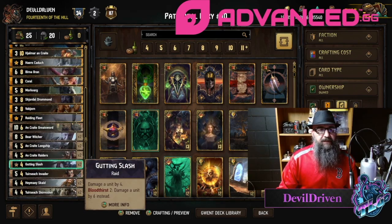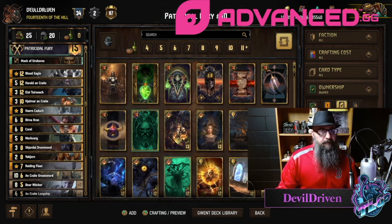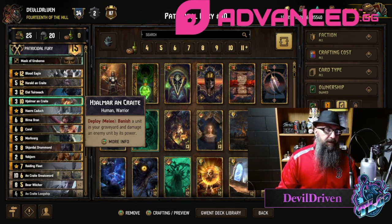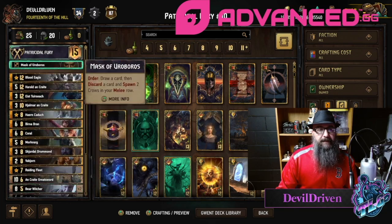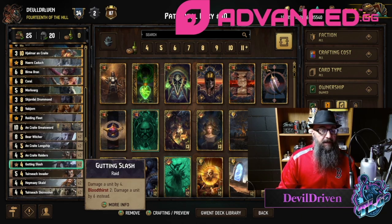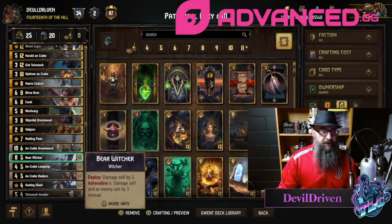Bob Jorn's got Raiding Fleet, two Gutting Slashes, and Blood Eagle. You're still running good removal — Yalmar can take out Akashay if you need to. The second one, the first one you can actually take out with Scortle if you thin properly. You can go all the way to zero with this deck, which is kind of nice. Greatswords are in here mostly for discard, but possibly a Hyalmar target if you need to. You could discard a Bear Witcher if you need to.